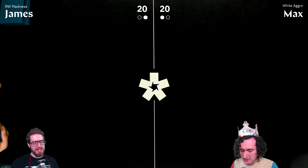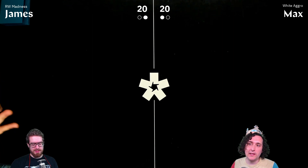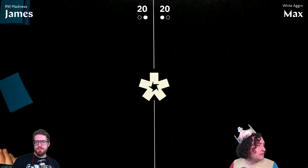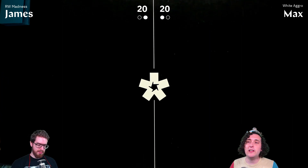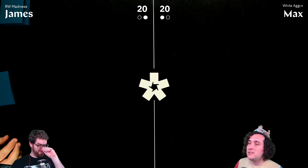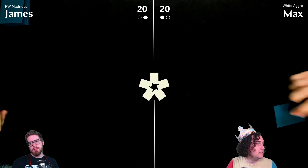Deeper Mox Opal math: Max is playing 16 lands, one of which is Wasteland (effectively half a source), plus the Mox Opal. The real question isn't whether you can turn it on, but whether you can turn it on before you'd have just played it as a regular land drop anyway. Max estimates about 85% chance to have two other castable artifacts in play by turn three.